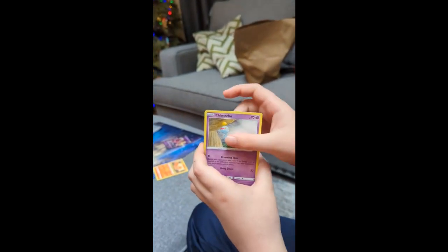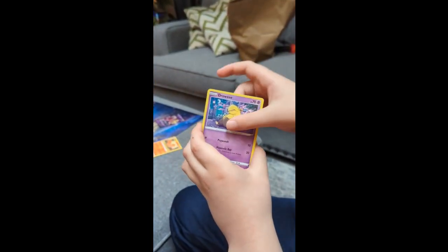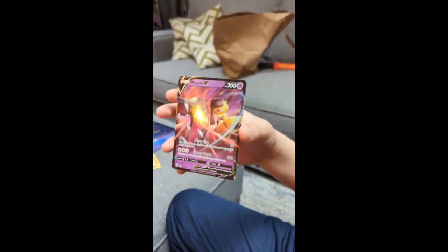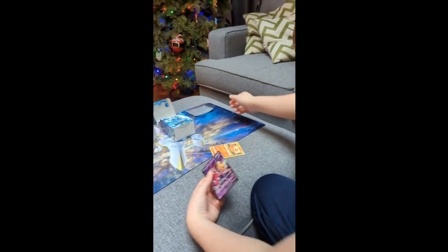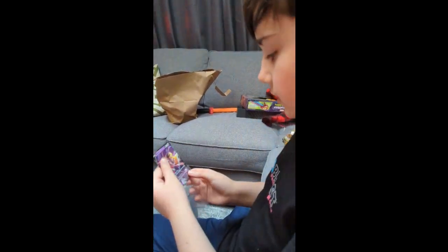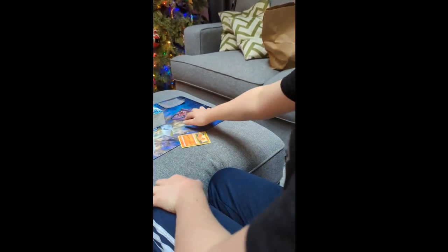Amolga. Chimicho. Bunari. Drowzy. And a Brandon. Well, nice! We got a Myho ILV — that's pretty good. Let's put this in a sleeve. That was our first pack. We still have five more packs to go guys, so let's-a-go.